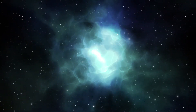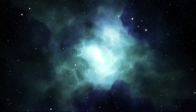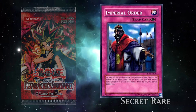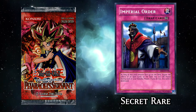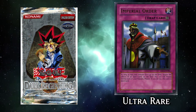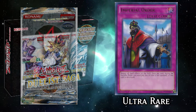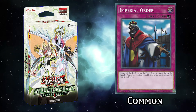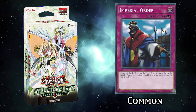Today's card: one of the oldest and greatest floodgates in the entire game, Imperial Order. Order was first released in Pharaoh's Servant as a Secret Rare in 2002, with notable reprints including Dark Beginning 1 as an Ultra Rare in 2004, Duelist Saga as an Ultra Rare again in 2017, and Structure Deck Rocket Revolt as a Common in 2019.